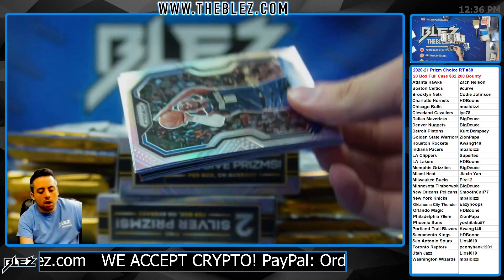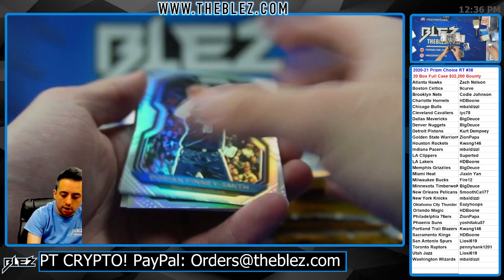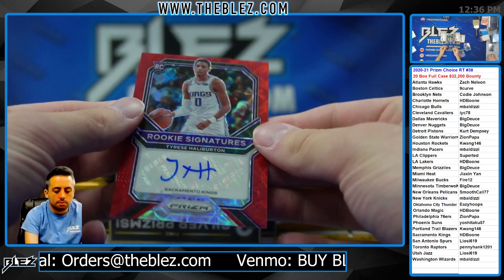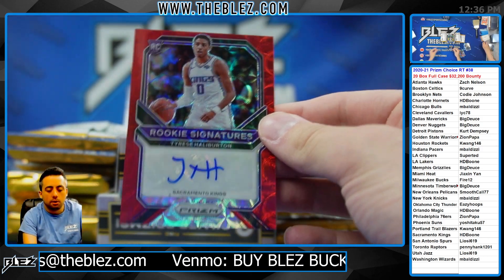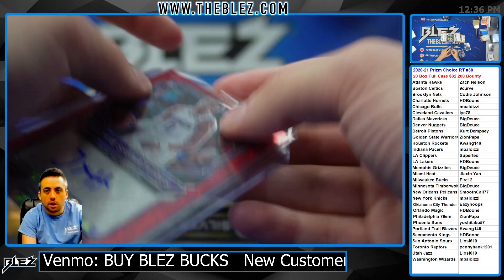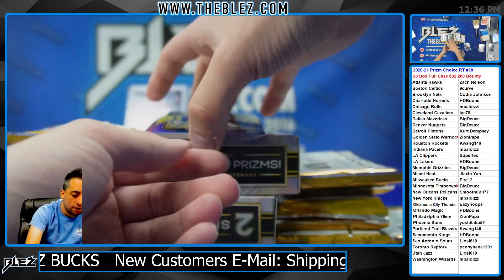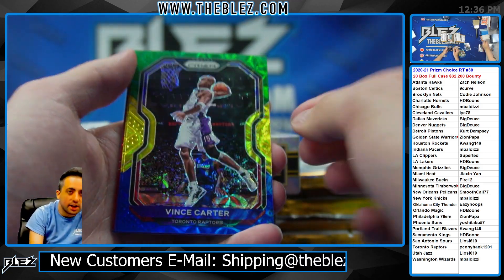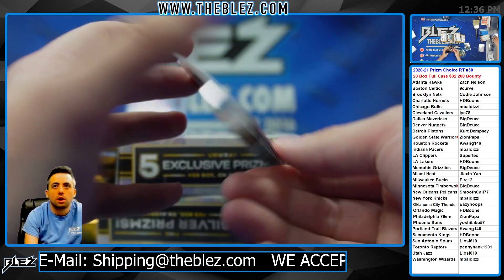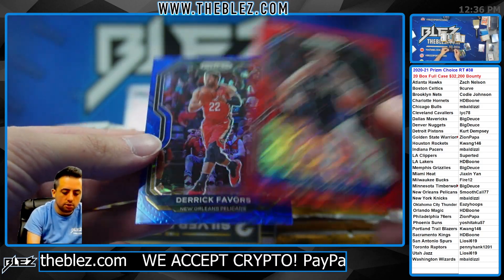We're starting to run low — we thought it would hit faster. Zion Silver. Halliburton on the rookie signature. Boone. Starting to run low now that we've done 50 cases. Holiday quarter. Tyrell Terry. Luka Red for Dallas. Blue of Favors. Pelicans.